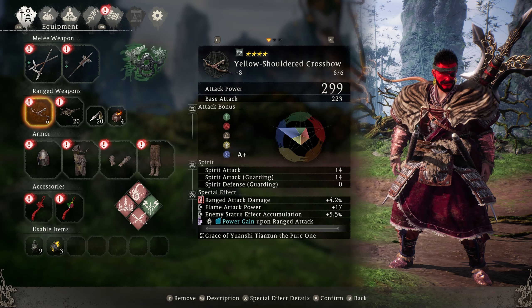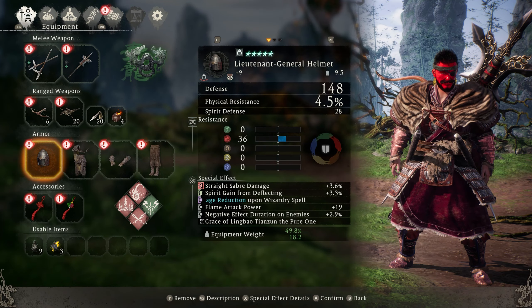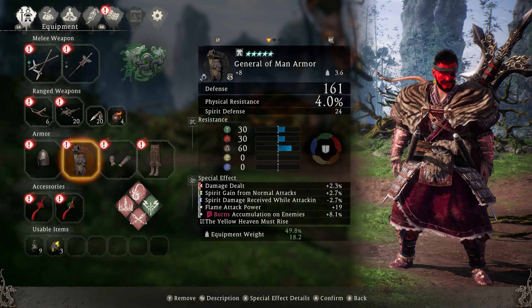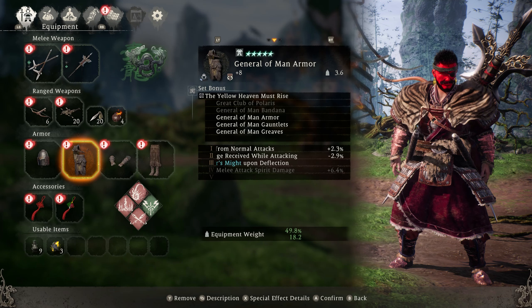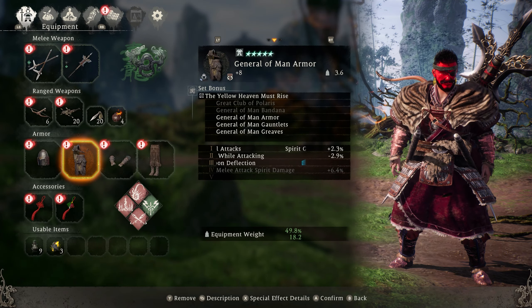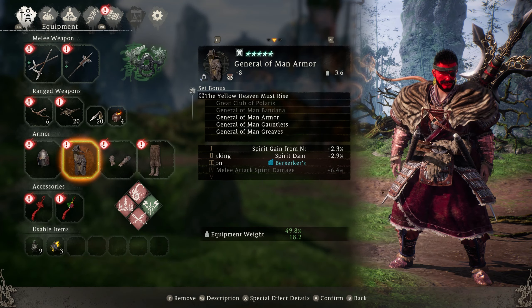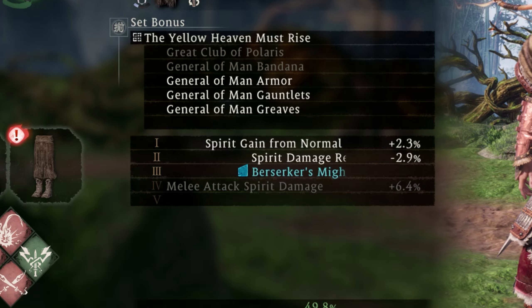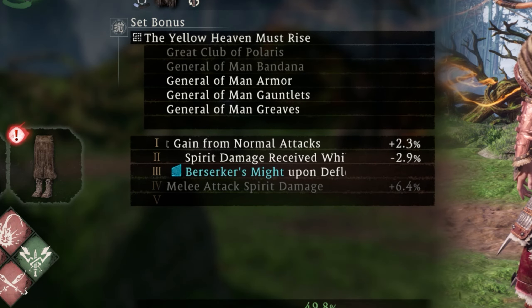We have 416 flame attack power and 177 wood attack power. The big part of this build is running the Yellow Heaven Must Rise set — the General of Man armor set — and you want at least three of these items active to get the first three set bonuses: spirit gain from normal attack bonuses, spirit damage received, and Berserker's Might.